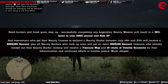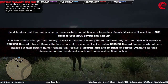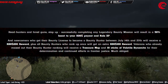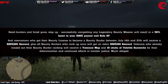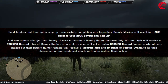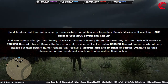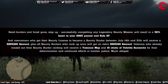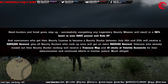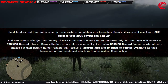Starting with the bounty hunters: this week if you finish the herd and legendary bounty hunter mission you will get 40% extra XP and cash. If you purchase a bounty hunter license this week you will get an extra $200, and if you rank up in the bounty hunters role you'll get $100 extra.